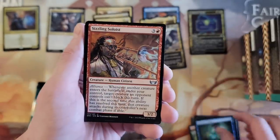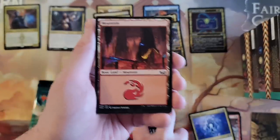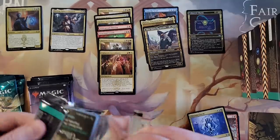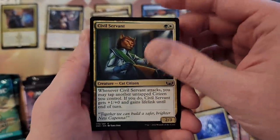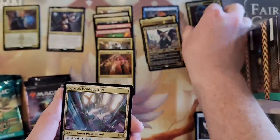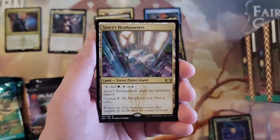Hypnotic Grifter. Sizzling Soloist. Obscura Charm — cool. And the Cabaretti Ascendancy — so I'm getting the Ascendancies. Citizen's Crowbar — ah yes! Cabaretti Charm, I don't know where you've got to go, but you can't stay here. I'll deal with you later. That is our first of the Tricycle Lands slash Triomes — that is the Bant one. So we've got Spara's Headquarters. And I'm going to have to — this set's going to force me to remember the names of all the Shards. I did not play at that time; I do not know the names of all the Shards.